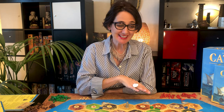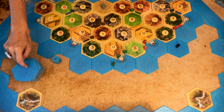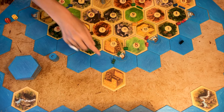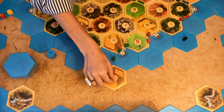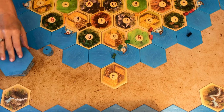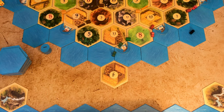The Fog Island increases the element of luck in the game. You discover hexes as you connect to them by drawing from the top pile — there are 12 seas and 13 terrain hexes, including one gold. If it's land, you draw a number randomly and collect that resource as a reward. If it's a sea hex, there's no reward at all — you just keep discovering. The game ends at 12 victory points.